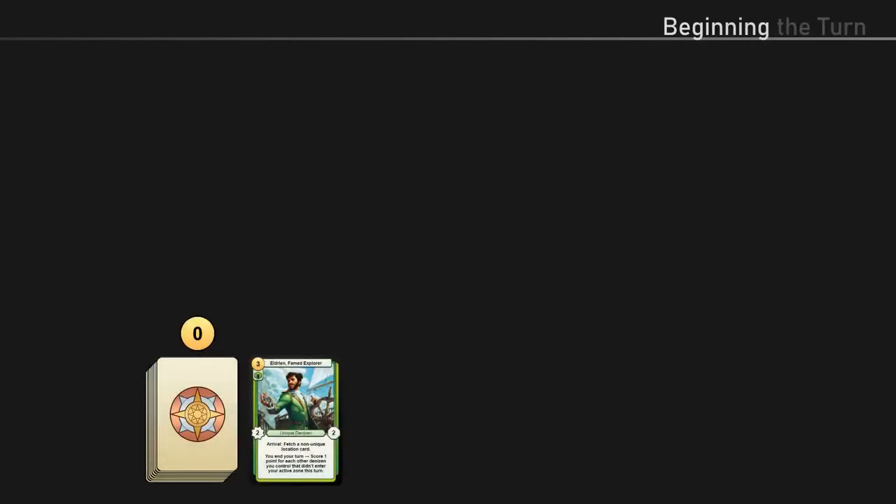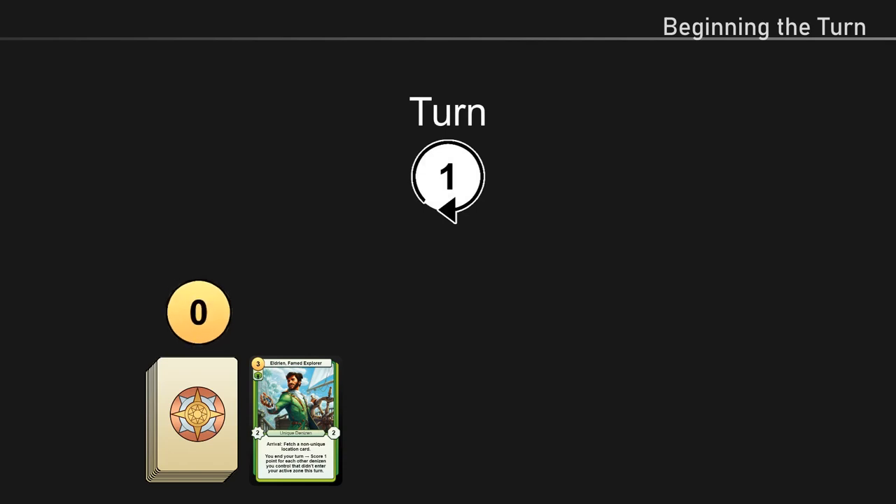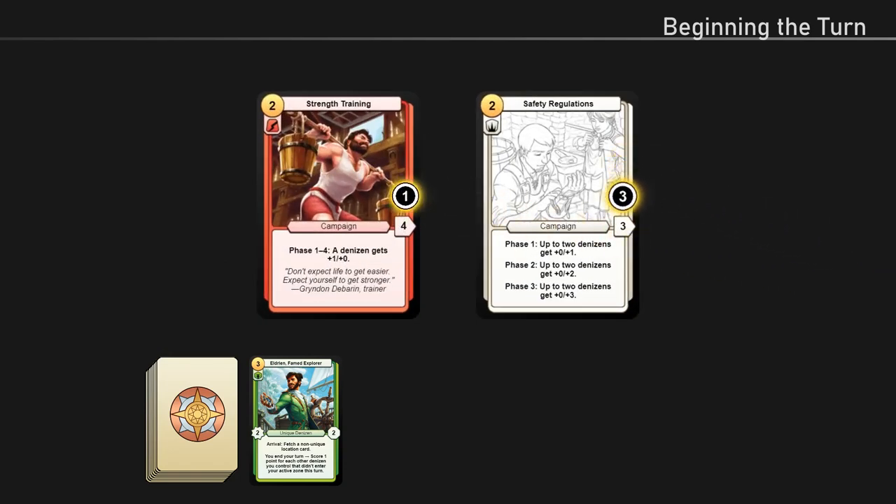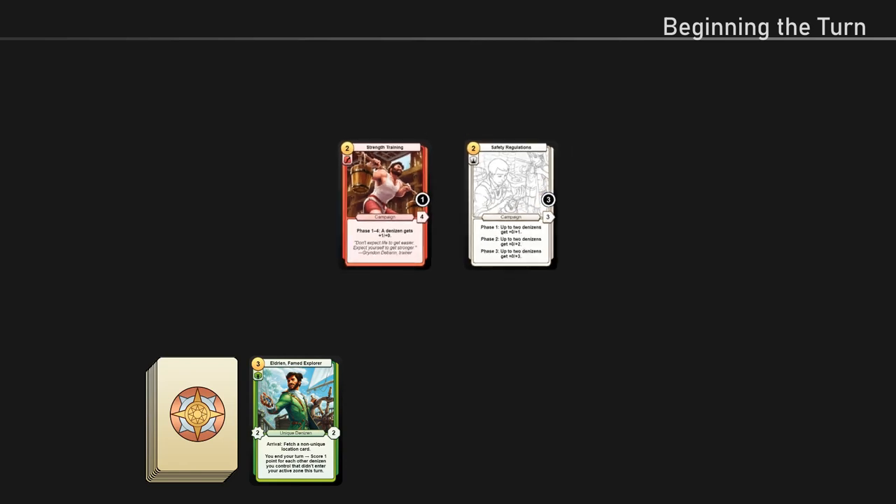Beginning the turn is the first action you perform each turn. When you perform this action, you gain gold equal to the number of turns you've taken this game. For example, when you begin your first turn you gain 1 gold; when you begin your second turn you gain 2 gold, and so on. Then, if you have any campaigns in play, put a phase counter on each of them. Once you've performed this action, you can take other turn actions.